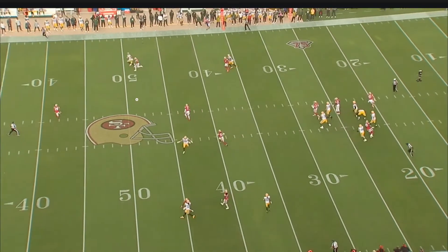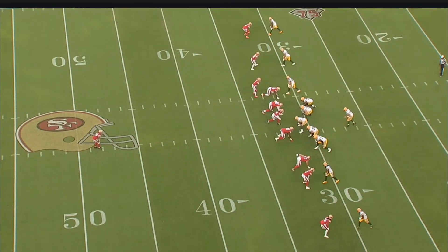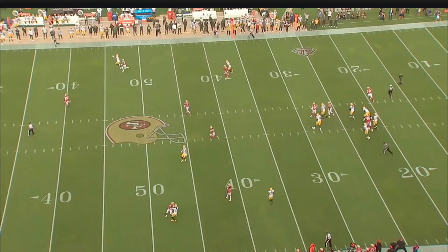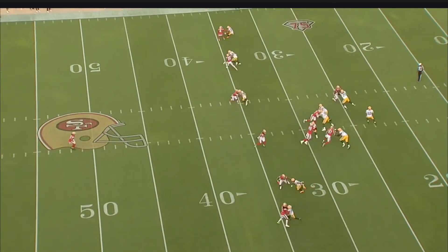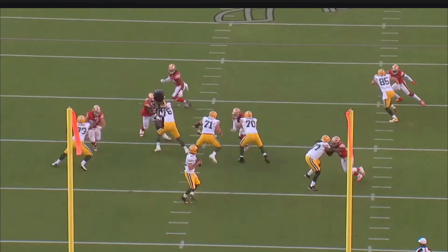You see K'Waun Williams getting beat over the top here. The key thing this play illustrates is how quickly Rogers was getting the ball out — it's basically a three-step drop from the gun and he's hitting the last step and getting this out. It's almost 25 yards in the air, ultimately a big gain of 42 for the offense. He doesn't have the ball long enough for the pass rush to do much — you can see Bosa with about as clean of a win as you can expect, and it just doesn't matter.